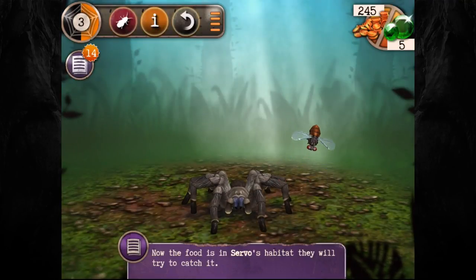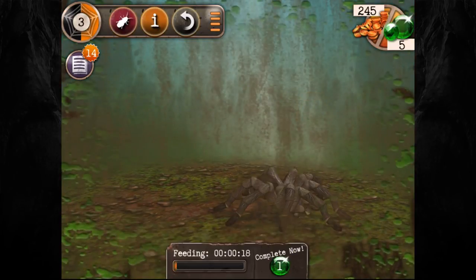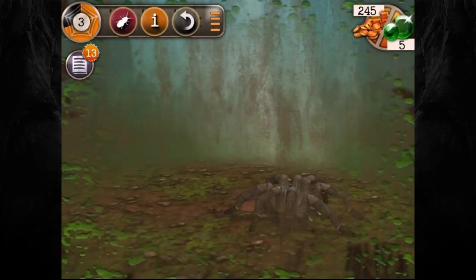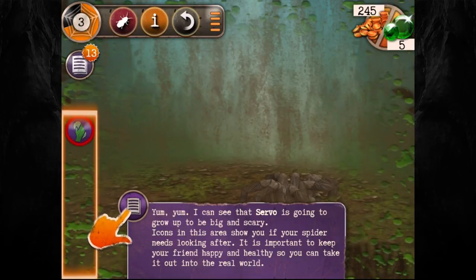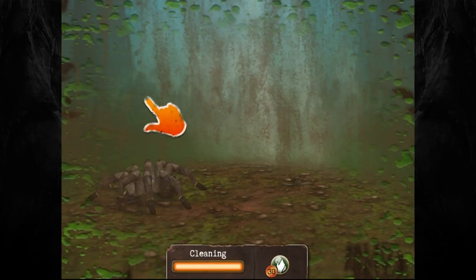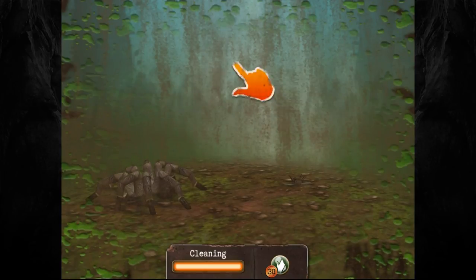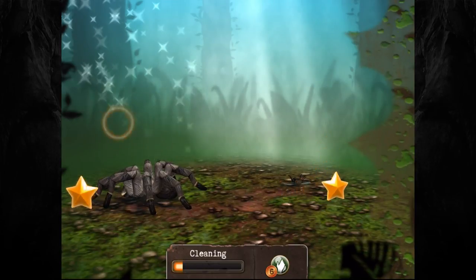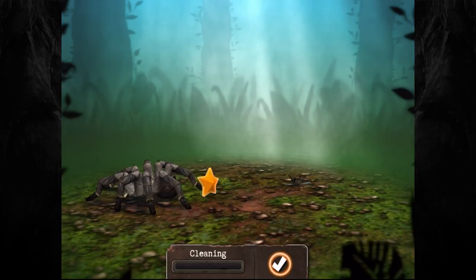We're going to feed our tarantulas - it costs five coins for a fly, and you just drag it to them. That's so cool! I'm kind of impressed with this game. I'm not wasting my precious gems though - the game suggested they're good for exotic spiders so I'll keep them. I can see Servo is going to grow up big and scary. Icons show if your spider needs looking after - I need to clean it. You can even pay someone to clean for you, just like the real world.